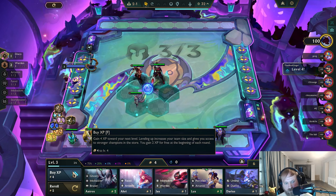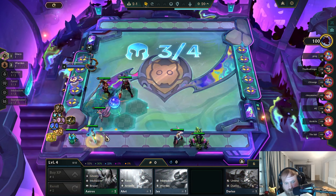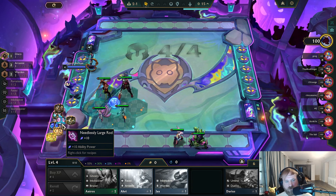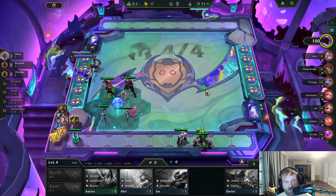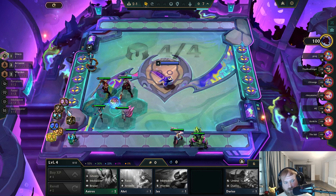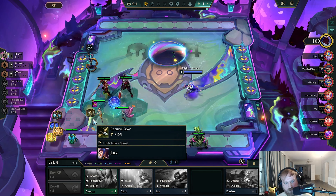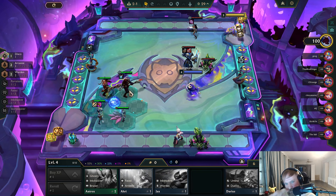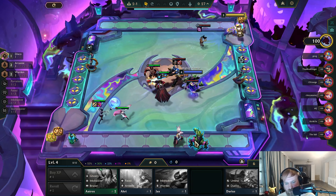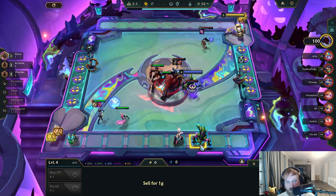I am gonna level. Sell Lux. Now what do I slam though? If I end up playing Lux re-roll, Rage Blade is bad. JG is very good though. I'm gonna go JG, Static Shiv, and then put Armor here. And I'm gonna end up holding this RE pair.